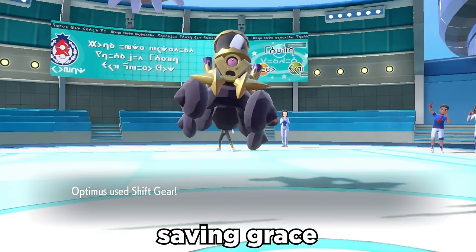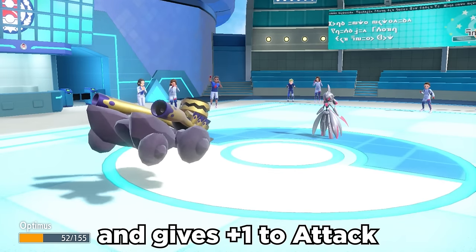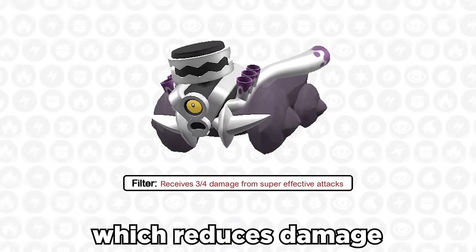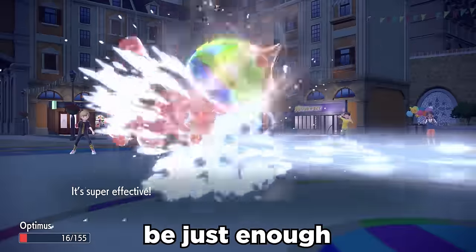This engine dude's saving grace is the pretty exclusive move Shift Gear. This doubles speed and gives a plus one to attack, and all of a sudden this thing is zooming. While it's not necessarily bulky, it also has the ability Filter, which reduces damage from super effective hits by 25%, and this can sometimes be just enough to help set up.